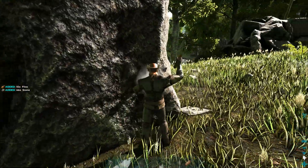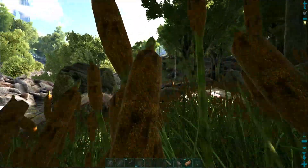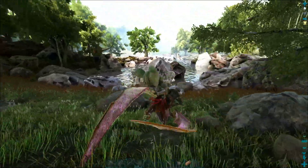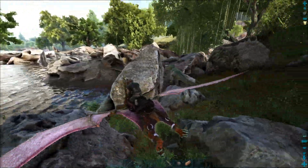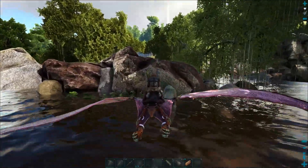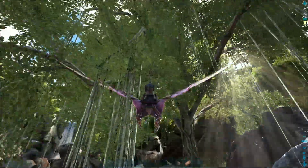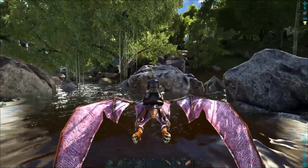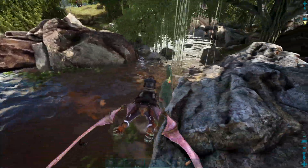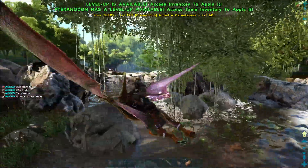I'd take either one of those guys over a T-Rex or a giga — or that carno I see coming. There's a carno coming — hang on, let's see if we can take out this carno. It's your first fight, Terry, get him! Oh, he's already running from you Terry. You got him hurt — keep spinning, do the spin attack! It's a level 60 — a formidable opponent — but no match for Terry. Get him Terry! Dinner served.